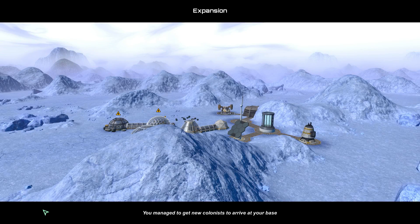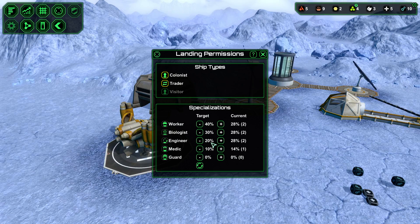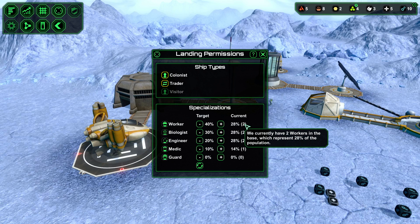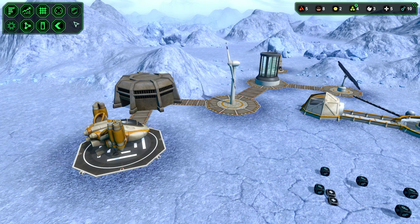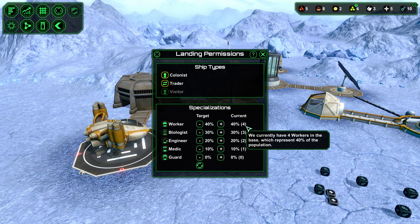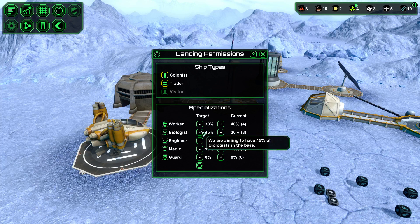We managed to get new colonists to arrive at the base. There's the ship - we have a little tiny colony at the moment but it's going to change. We have a biologist and two extra workers. The UI isn't refreshing itself - we actually have four workers now, which is good, and three biologists.